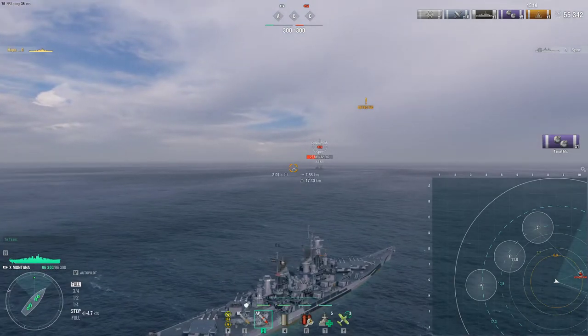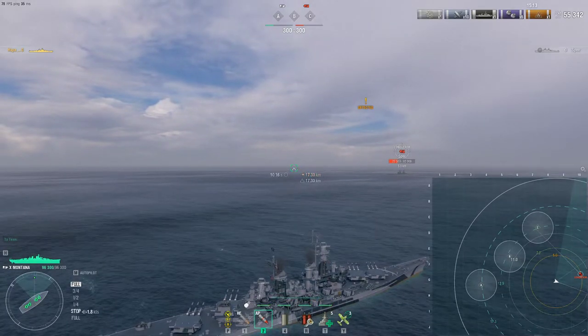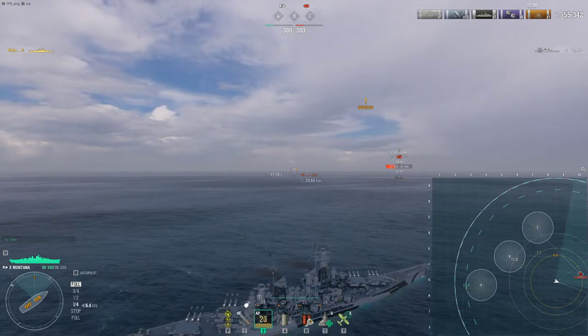The other way to shoot your guns is ripple fire. You push and hold the left mouse button and it fires from the forward turret going to the aft in quick succession.